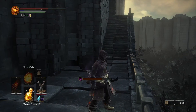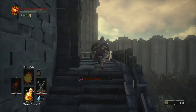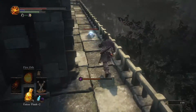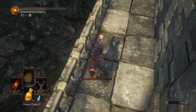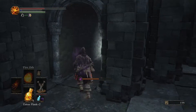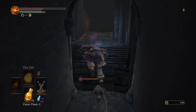Before we go inside, let's actually look around this area. Because from up here you can actually see the towers with the flames, and now they are not on fire anymore because we've already put them out. If you can't find one of the flames for some reason, just go up here and look. And we just opened up an illusory wall, and in here is actually the thing that I want: the Dreamchaser's Ashes.